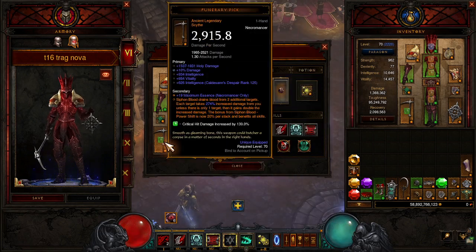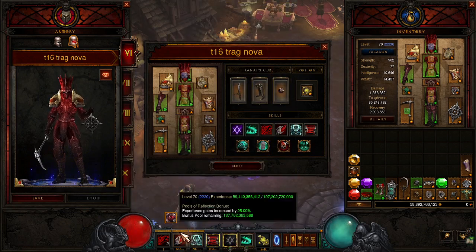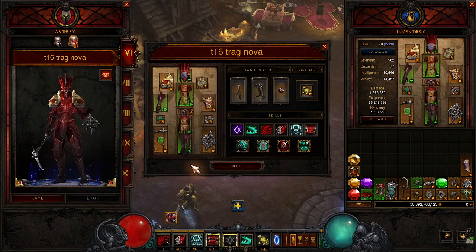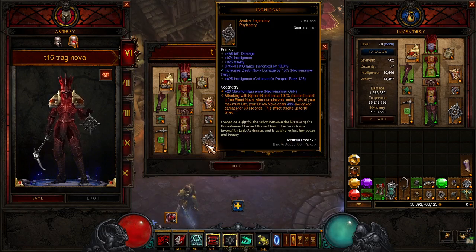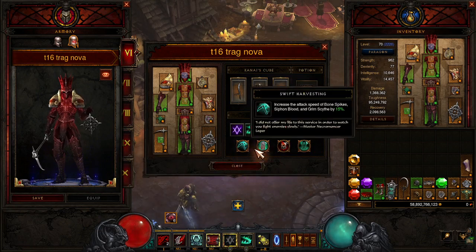Funerary Pick: Siphon Blood drains blood from 2 additional targets. Each target takes increased damage from you unless there's only 1 target, and then it gains double the damage instead. This lets our damage bonus from Siphon Blood stack up twice instead of once — so 20 per stack instead of 10 per stack. Iron Rose: attacking with Siphon Blood has a 100% chance to cast a free Blood Nova after cumulatively losing 10% of your life. Your Death Nova deals 49% increased damage for 60 seconds, stacking up to 10 times — we're just spamming that, doing crazy damage, it's super fun.